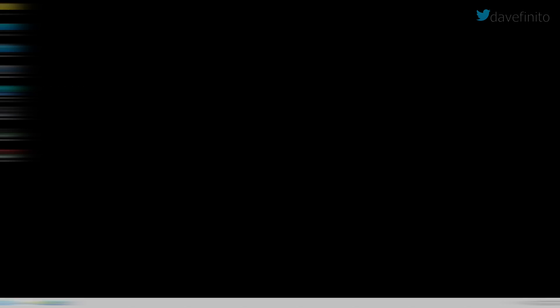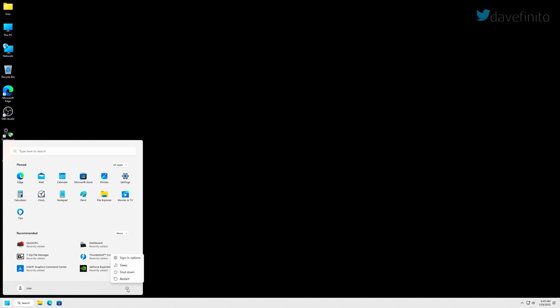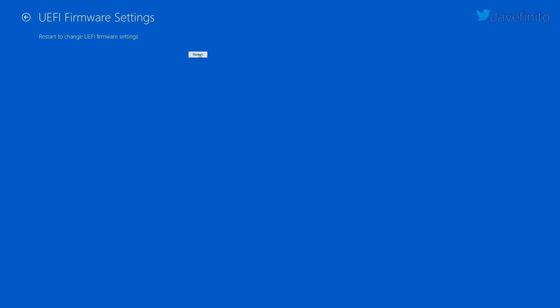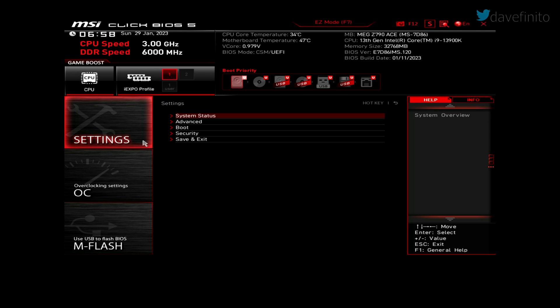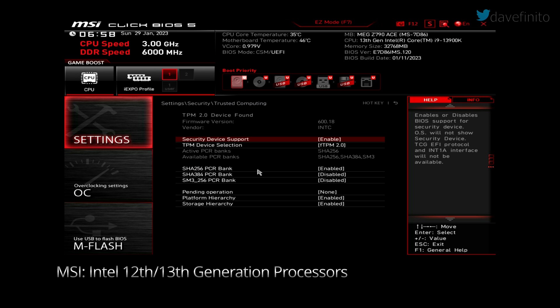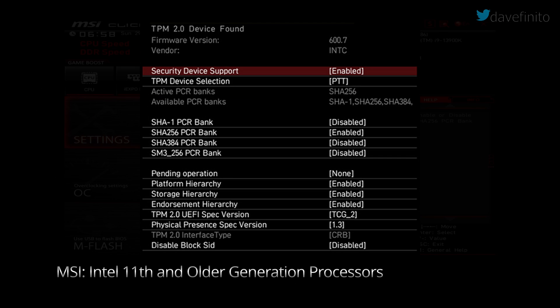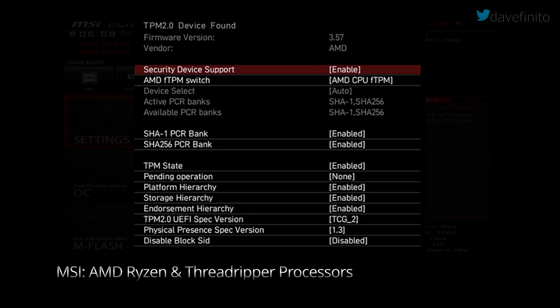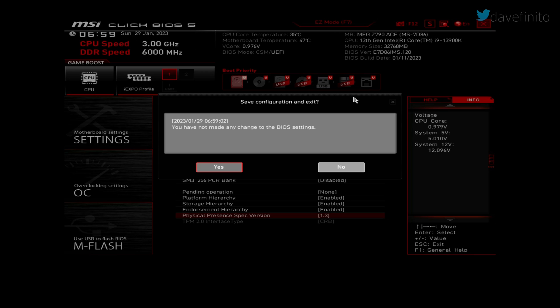TPM 2.0 should now be enabled. If you want to be 100% certain it's enabled in the UEFI BIOS, reboot the system again. Press the keyboard shortcut to access the UEFI BIOS, or reboot holding the left shift key, select Troubleshoot, UEFI Firmware Settings, and restart. In the UEFI BIOS, go to Settings > Security > Trusted Computing. You'll now see a TPM 2.0 device found, with the firmware version and CPU vendor listed. The defaults should be sufficient for Windows. Press F10 or hit X on the top right, save and reboot.